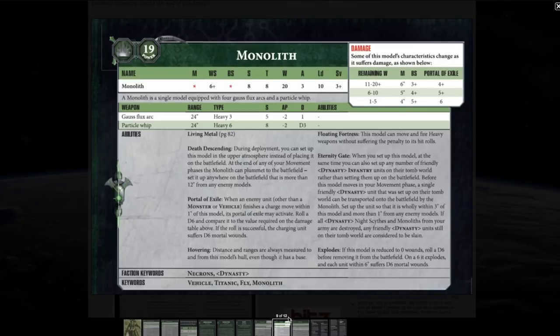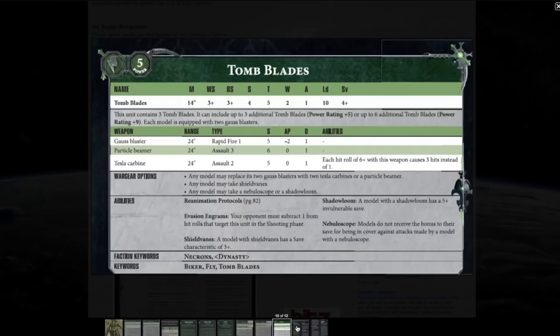The Monolith has 20 wounds at Toughness 8 with a 3+ save. It's always going to be hard to bring down, with Living Metal rules, and it's going to serve as a bullet sponge to help your Necron Warriors get across the battlefield. It has four Gauss Flux Arcs — 12 heavy shots at 24-inch range, Strength 5, AP -2, 1 damage — with no restricted angle of fire, and one Particle Whip: Heavy 6, Strength 8, AP -2, D3 damage, capable of cracking vehicles or characters. It can split fire between all of these.